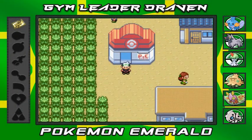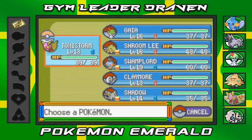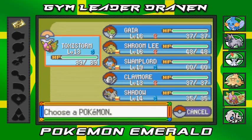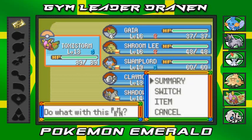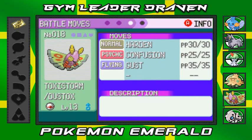What's up guys, it's me your host Draven, and welcome to another episode of our Pokemon Emerald walkthrough. Off screen we did a lot of training, and I got these guys to the level that they need to be. All my Pokemon are at a nice enough level — I stopped at the level that they learned a new move, especially Toxic Storm, who is at level 13 and learned Gust.